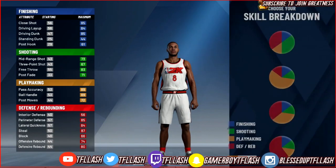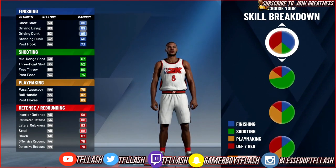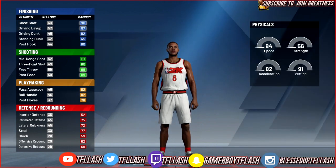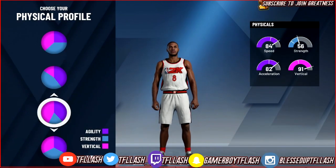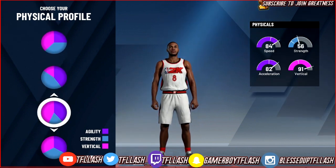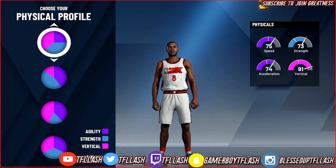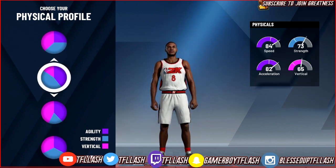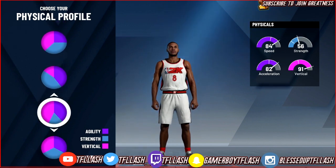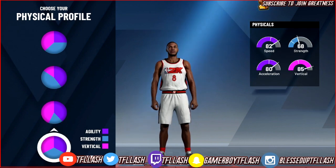For the build, what you want to do is pick the pie chart that has finishing and shooting — that's the best pie chart in the game right now. Once you pick that one, you want to pick the physical profile that allows you to speed boost with a high vertical. At the end of the day both of these stats are gonna be in like 95 or something, so they'll be in the high 90s. Your vertical, acceleration, everything is highest with the second to the last physical profile.